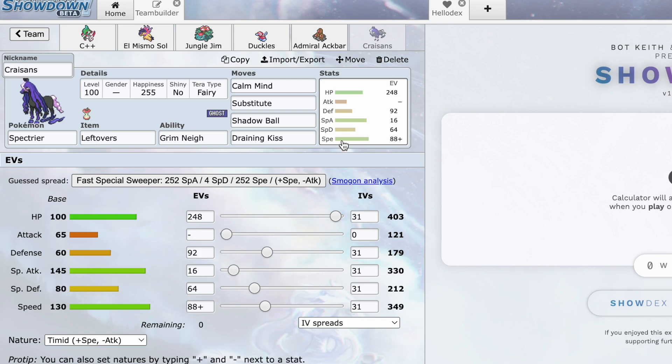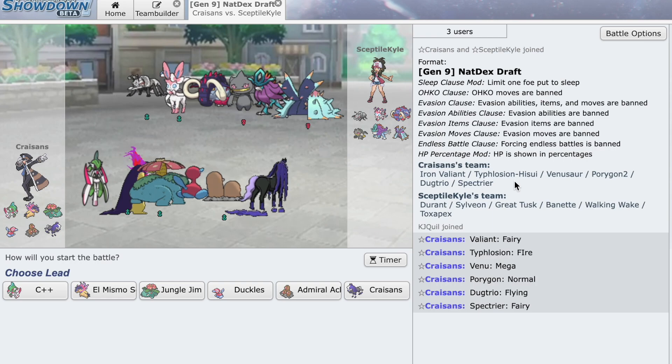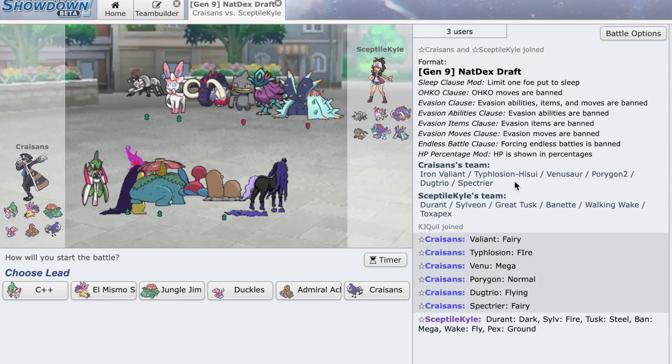We're going to try to just win the game off rip. A lot of Pokemon have been challenging Spectrier for the kill-leader spot after its incredible performance last week, so we really got to get this guy back up there. Anyway, that's the team — I'll see you in the battle.